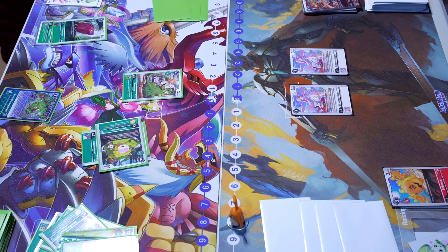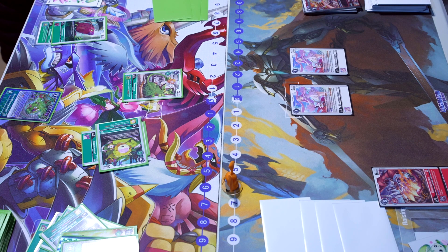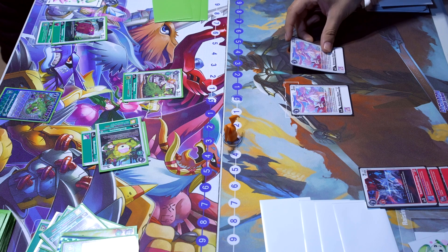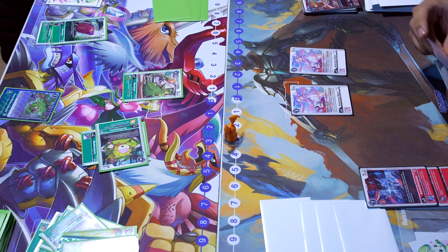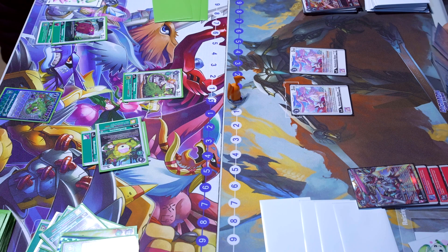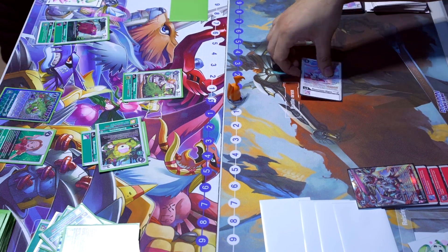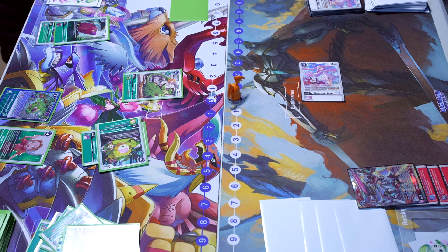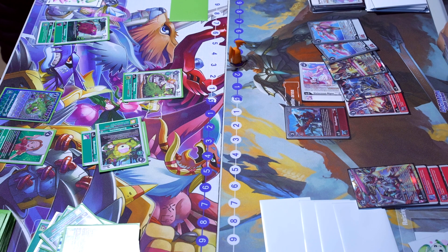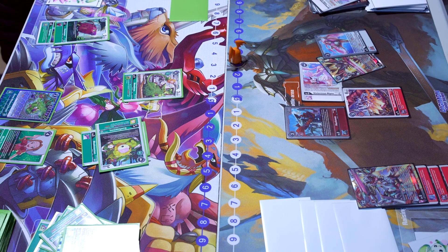Voitek digivolves the Solarmon in the back for a draw, then digivolves to Bio Huck for two, and continues the build by digivolving into Savior Huck for three. He digivolves into the Jesmon X Antibody, getting a full stack in the back. He swings into the Sistermon, and then the other one, but unfortunately hits a Meme, so he can't memory choke — very unfortunate for Brother Voitek. He passes turn by playing a Huckmon, getting himself the Sistermon Blanc as well as the Structure Deck Jesmon.